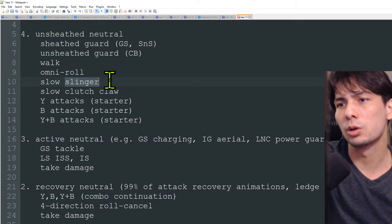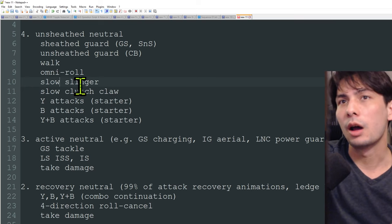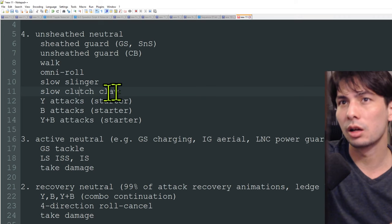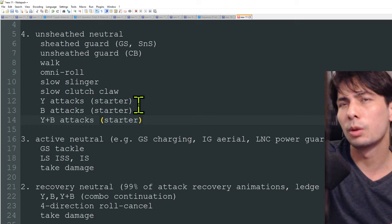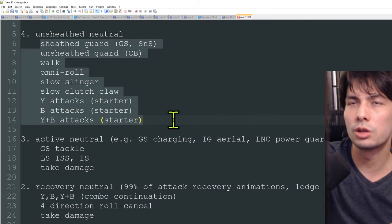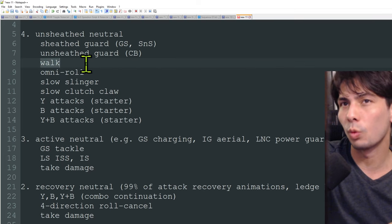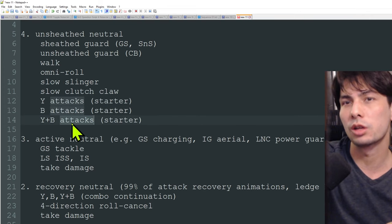From unsheathed neutral you can use a slow slinger — it takes some time to whip it out for most weapons, except Sword and Shield which has near-instant slinger access. Similarly, most weapons have a slow clutch claw from unsheathed, while Sword and Shield has buffed, fast clutch claw access. The most common thing people do from unsheathed neutral is start their attack combos: Y attacks, B attacks, and Y+B attacks. Overall, unsheathed neutral is probably the most balanced state — strong defensive options like guard and omni roll, plus full offensive access.